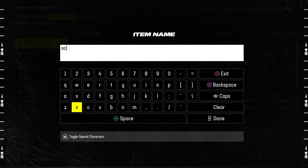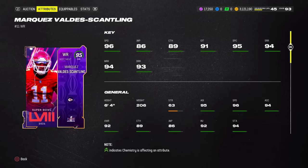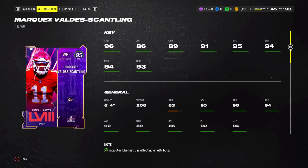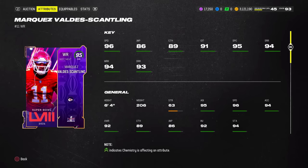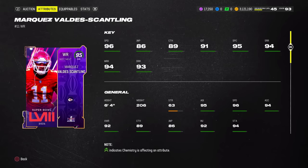At the number one spot, we got Marquez Valdez-Scantling. This is like a baby Calvin Johnson right here in terms of the stats — he's absolutely ridiculous. He's 6'4" with 96 speed. Ridiculous. The route running is nice too: 94 short, 94 medium, 93 deep. EA gave him great stats. The catching isn't amazing, but catching honestly doesn't matter a whole ton as long as you're not in the 70s — he's probably not going to drop too many passes. And if you're running Gift Wrapped on your quarterback, he's not going to drop the ball. 6'4", basically a Calvin Johnson running around the field, and you can get him for free. 96 COD. The card is absolutely cracked.